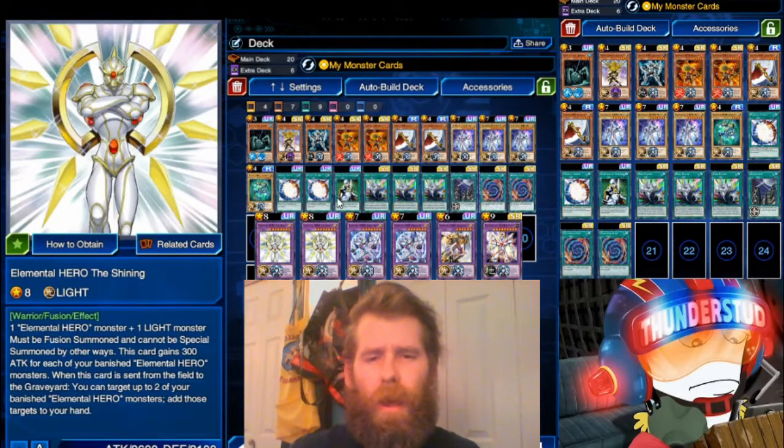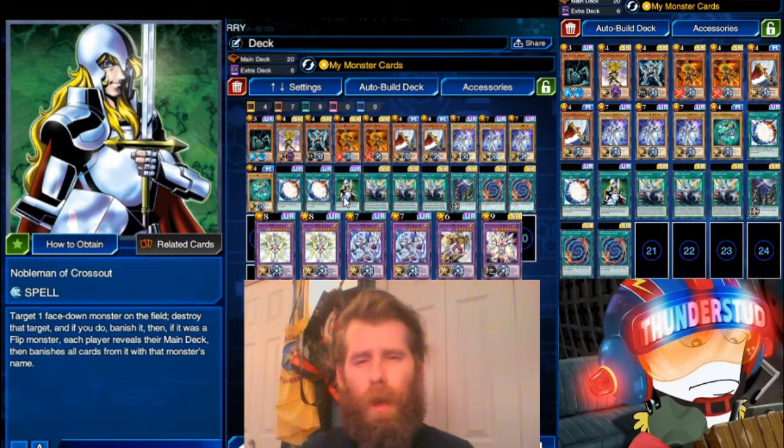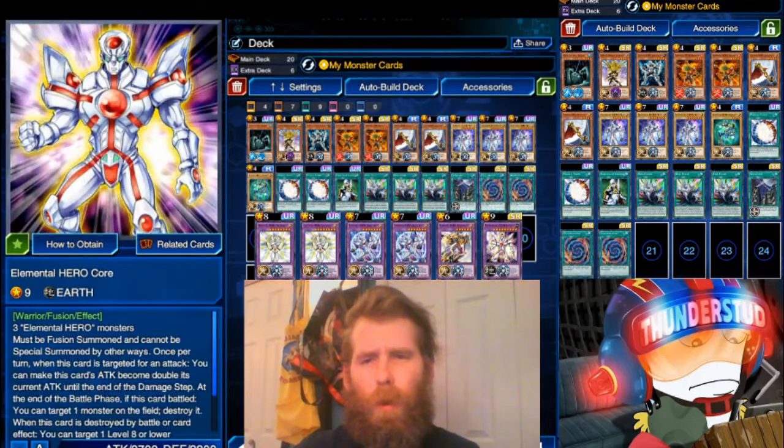We're using one Nobleman of Crossout. If you don't know what it does: you target one face-down monster on the field, destroy the target, if you do you banish it, then if it was a flip monster, each player reveals their main deck and banishes all cards from it with that monster's name. Pretty useful against Gale Lizards, Shazank, and stuff like that right now. In the extra deck we have two Lord Shining, two Neos Fusion, one Grand Merge, one Kor — I love Kor, probably my favorite Elemental Hero. In this replay we're fighting a bunch of Dark Lords — the Shine beats the Dark. Hope you enjoy the replays.